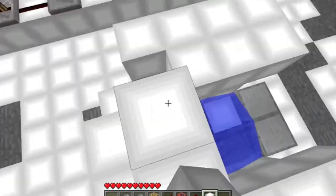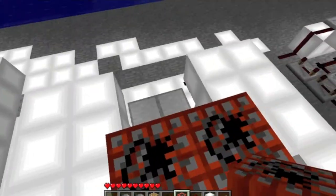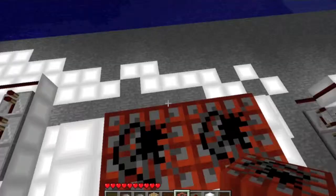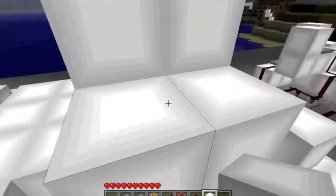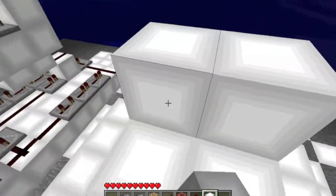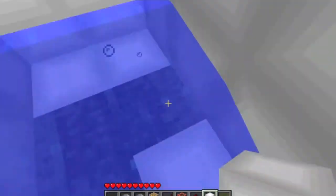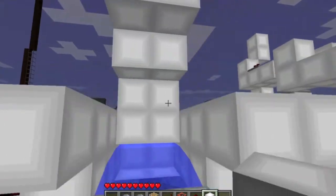Now, this is the part for the pistons to go on. All my other designs kept blowing up and it wasn't working right. Because the TNT, when it ignites, it randomly moves over just a little bit.